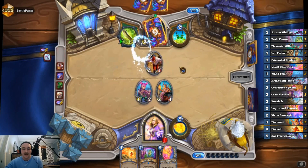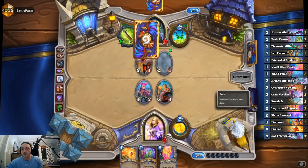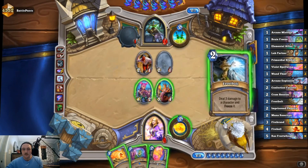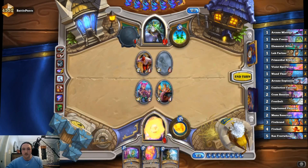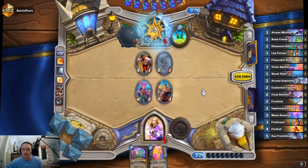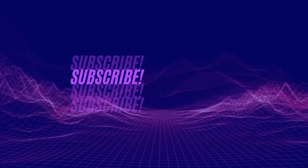We need to find four damage — we need another Fireball. Frostbolt probably doesn't get us there because of what's in their hand. Frostbolt is actually lethal! Ten damage — this is actually lethal. That was really scary, that was exact. We'll take it though, every day of the week.